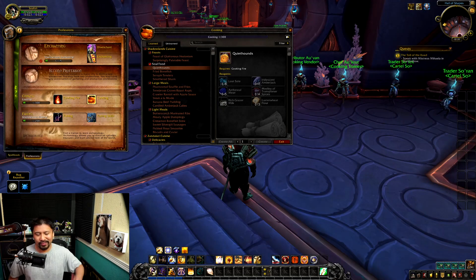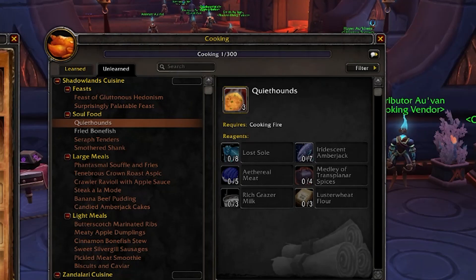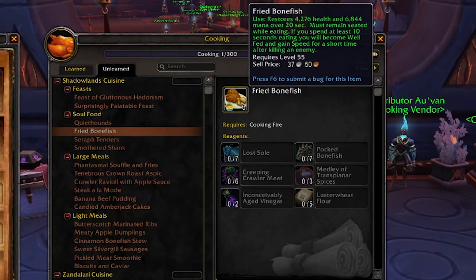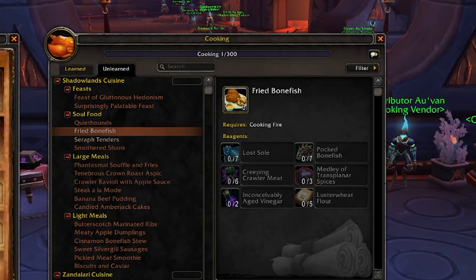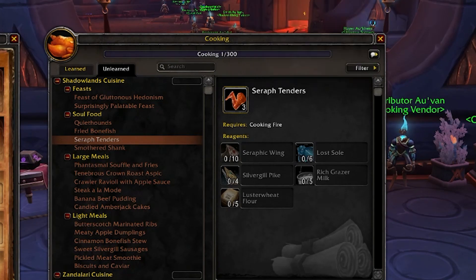Let's take a look at the soul food, because that's the stuff that gives us the fun buffs. If you recall stuff from Legion, these might look familiar. Quiet Hounds gives you a ghostly appearance. Fried Bonefish is like the Bear Tartar of Shadowlands — makes you a little faster every time you kill an enemy. Seraph Tenders gives additional healing when you're out of combat, so great for Mythic Plus.